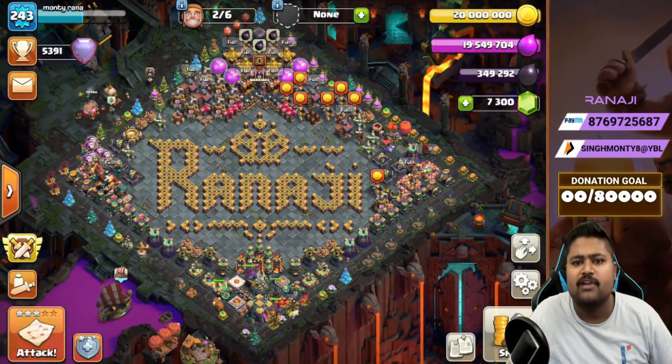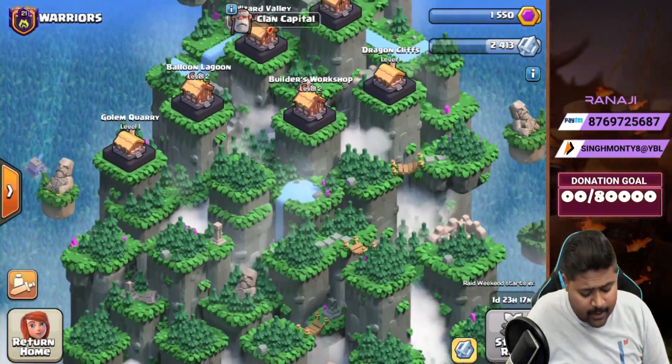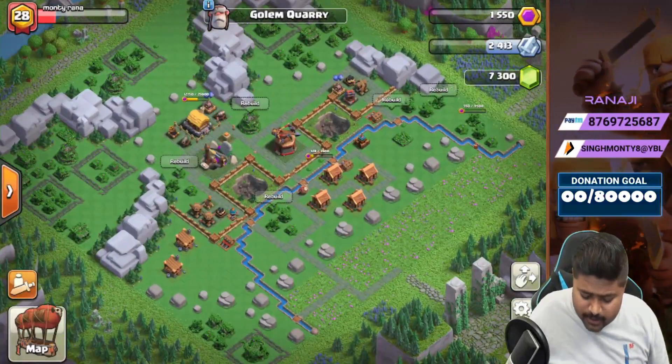Hello friends, welcome back to Clash of Clans in an interesting episode. Today we are going to base building the Golem Quarry guys — finally that base is unlocked in our clan capital. There it is, the Golem Quarry.